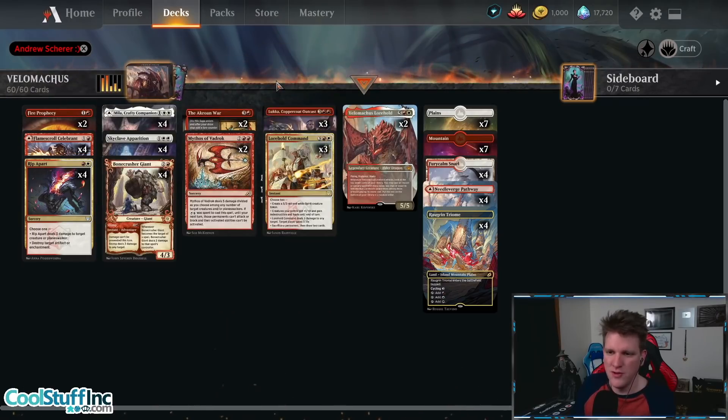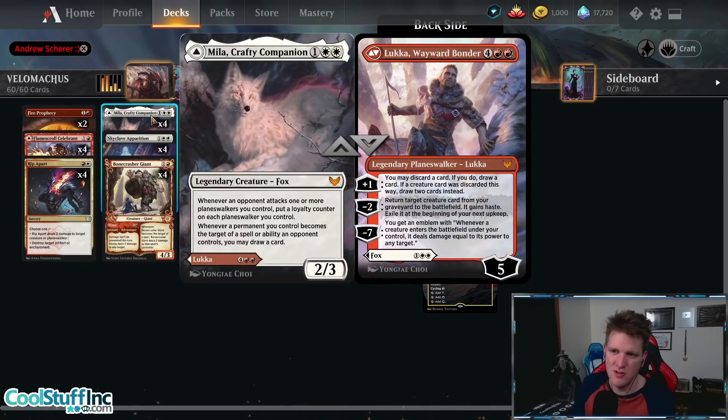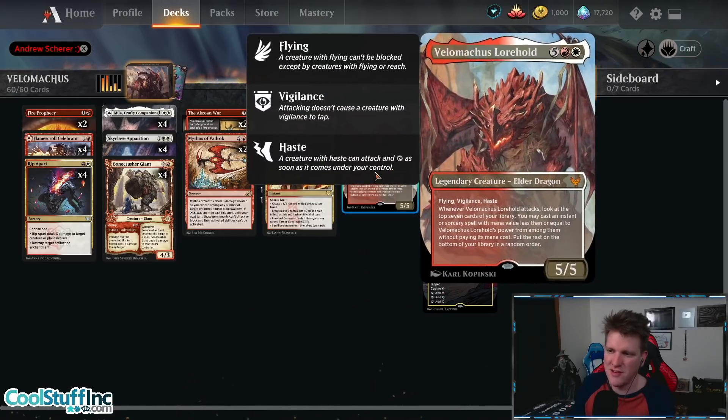First of all, we'll go over the new cards. The old cards you've probably seen, but they're mostly here to either get hit off of Lorehold or keep the battlefield in check. This deck is designed so that you can take Luka and target a 3-casting-cost creature like Bonecrusher Giant, Skyclave Apparition, or Mila Crafty Companion. Because you don't have any 4s, 5s, or 6s — only two 7s, the Velimachus Lorehold Elder Dragon — you get to put this card directly into play with Luka for 5 mana instead of 7, which makes a big difference.